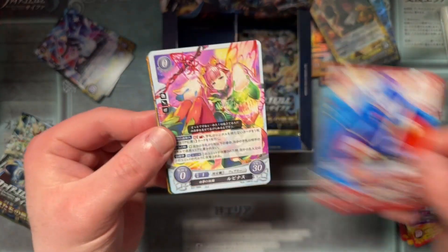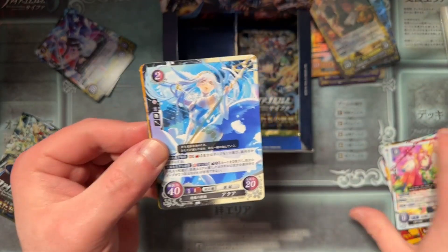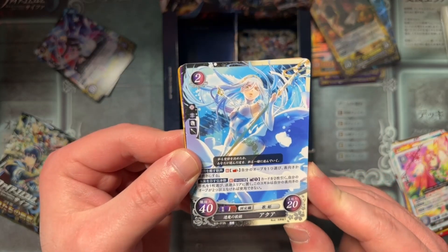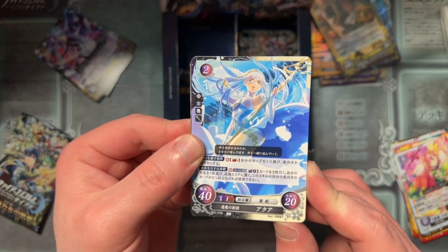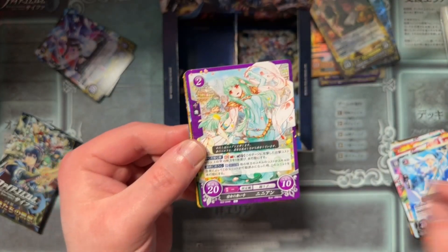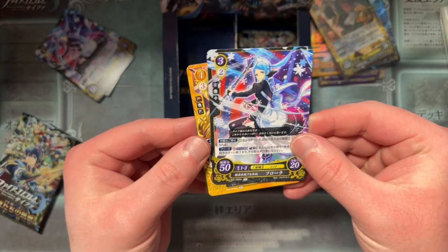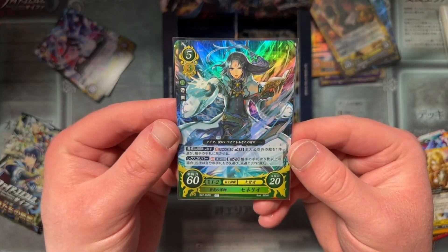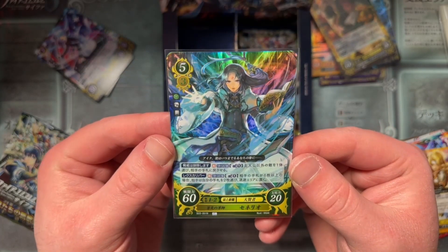Two to go. We've got Roy, Marth, Byleth, Mirabilis, Azura — I don't know if we've seen this Azura. I think we saw a Corrin that was double color; I don't think we've seen this Azura. Interesting art style. We've got Ninian and Nils, Zelgius, Palora, Brigid, and Sorin. Nice Sorin art — very much enjoy that. Love Sorin in general.